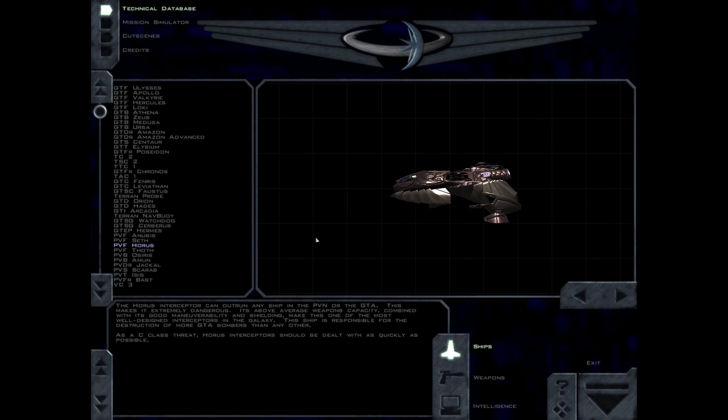The Horus Interceptor can outrun any ship in the PVN or the GDA. This makes it extremely dangerous. Its above-average weapons capacity, combined with its good maneuverability and shielding, make this one of the most well-designed interceptors in the galaxy. This ship is responsible for the destruction of more GDA bombers than any other. As a C-Class threat, Horus interceptors should be dealt with as quickly as possible.